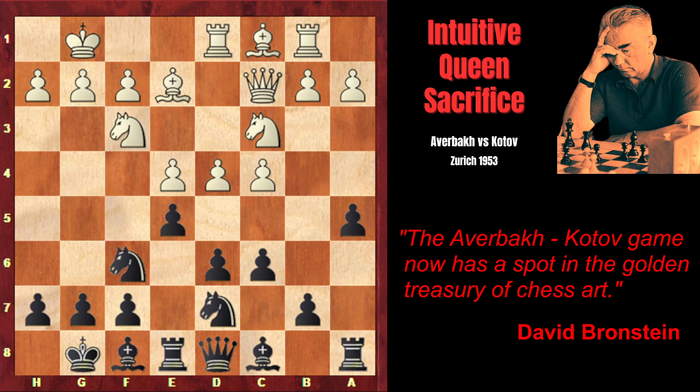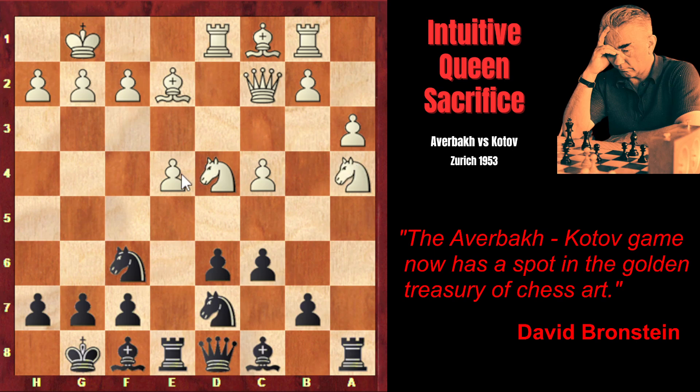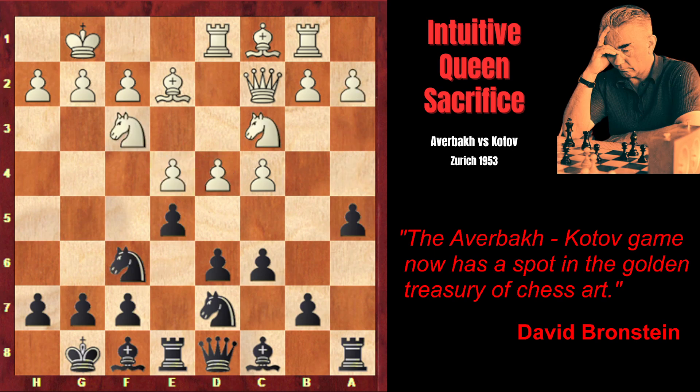As white is ready to play b4, Kotov prevents it by playing a5. Now if white insists on b4 immediately with a3, that would have been premature because black would capture on d4, open the rook's way, and attack the e4 pawn twice. After knight takes d4, black could blockade the queenside by playing a4, eliminating the very important central pawn. That's why, before preparing the b4 advance, Averbach closes the center with d5, gaining space advantage and exerting unpleasant pressure on black's position.